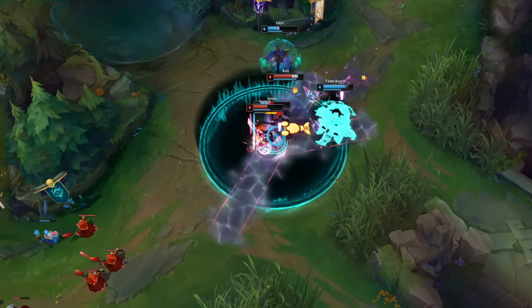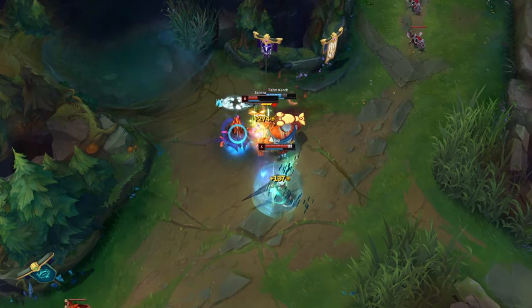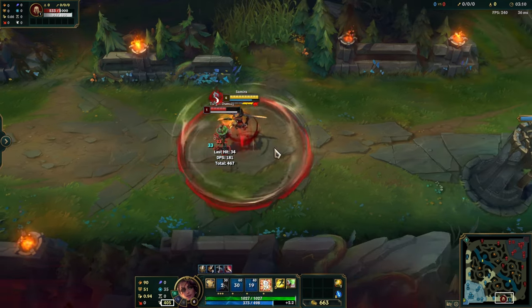Hello everyone, today I'm going to show the most important Samira tips and tricks that pro players use to carry their games. For each passive stack, Samira increases her movement speed. This is useful to know because when your opponent is running away from you, you can chase him with the movement speed bonus.